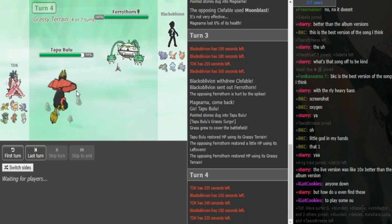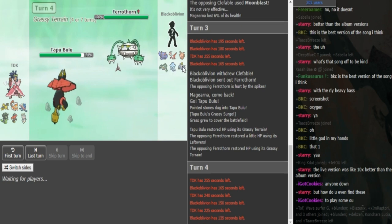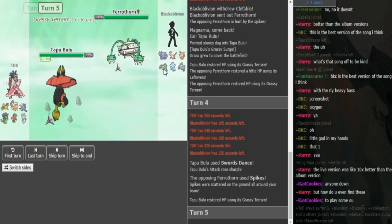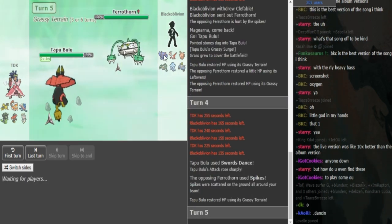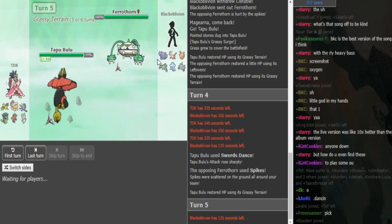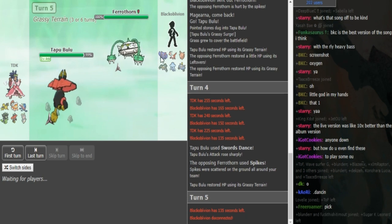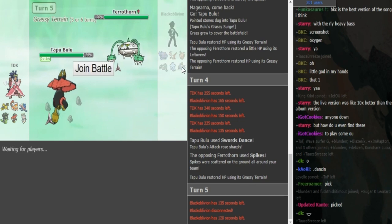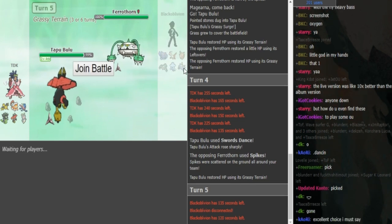The only ones that can revenge the Bulu are Nihilego or Magnezone, but they don't want to switch in on Superpower. Black Elvin has to sacrifice something here. It's SD — he gets up a spike. I would potentially sac the Gliscor because Gliscor can help versus Zapdos if it lacks HP Ice, but there's enough other stuff to deal with Zapdos. And every time Bulu comes in on Gliscor it gets another SD, so Gliscor is probably the least useful.